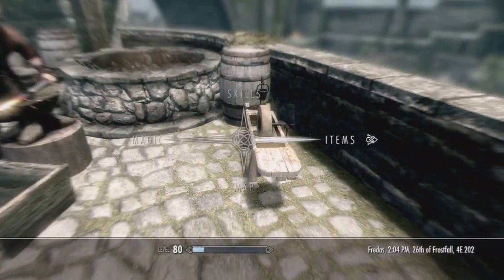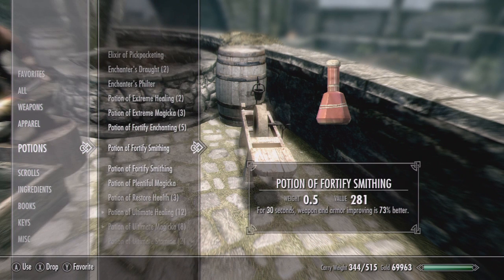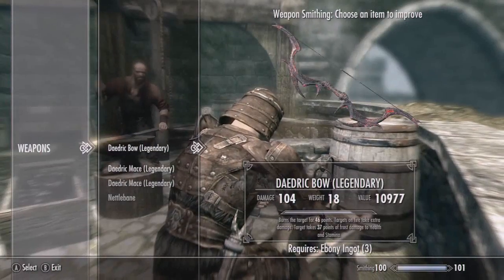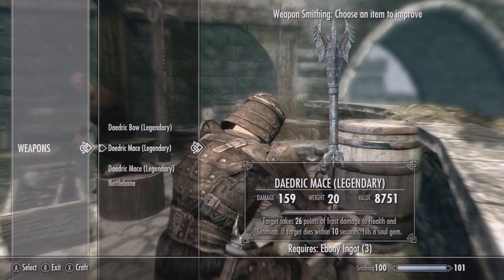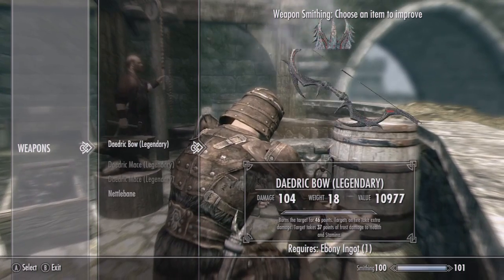I already have some Daedric weapons made. If you want to make your own, under the blacksmith forge it will tell you what you need. I'm going to go ahead and take another potion and then use the grindstone. Remember, you have to still be wearing all the equipment we made earlier with the fortified enchantments.